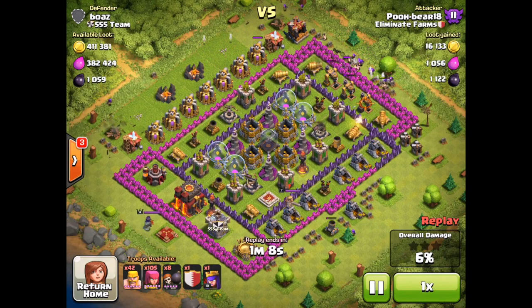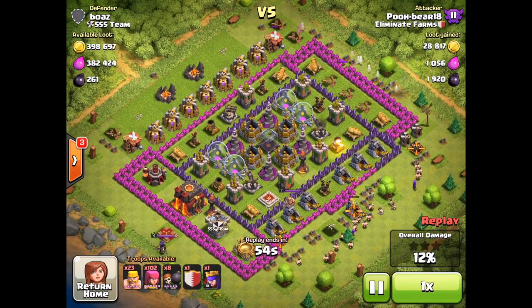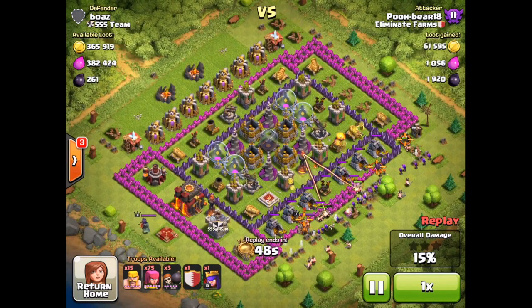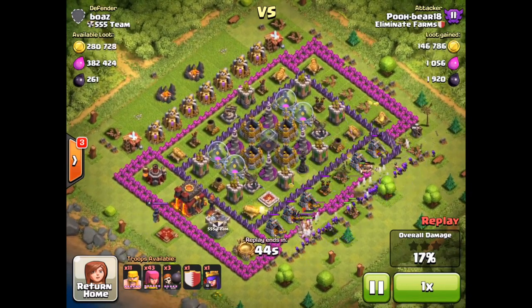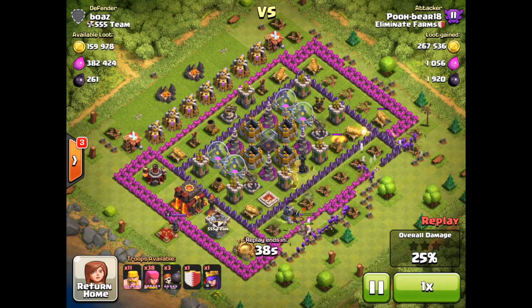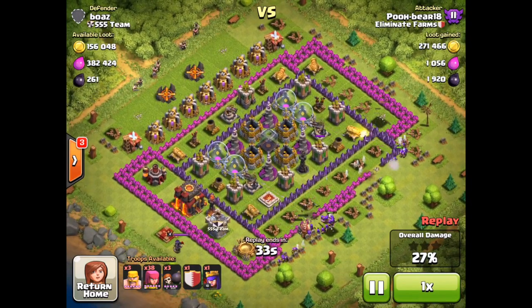He's heading in the top trying to get all of that dark elixir — looks like it's about 2,000 or so total on the base, and he's already got 1,900 of it. He's going to deploy from the side as well, and he's got a couple of wall breakers to get his troops inside to all that gold. He is taking it out very, very quickly. He's deployed the majority of his troops but he's definitely going to deploy heavier up at the top to get the rest of that elixir. There's 271,000 gold so far.